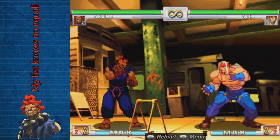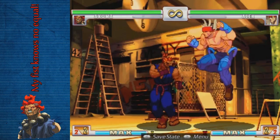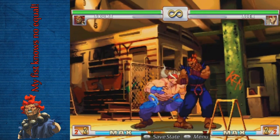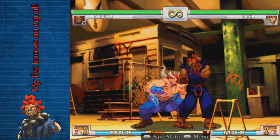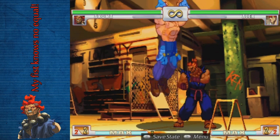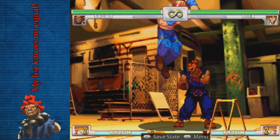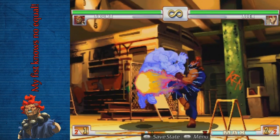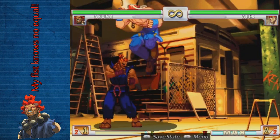Akuma has the best anti-air from the ground in the game. He does uppercut, and if they start parrying, he cancels into super. I have the computer set to parry everything — this is the situation where you would be uppercutting, canceling into super, and as you can see after you cancel the super you'll be able to move around and mess them up. The computer's gonna parry it all, of course.